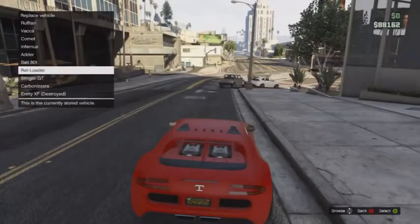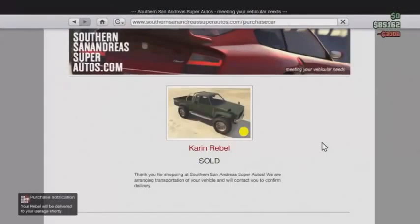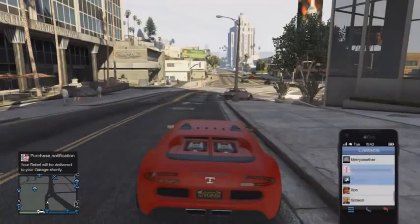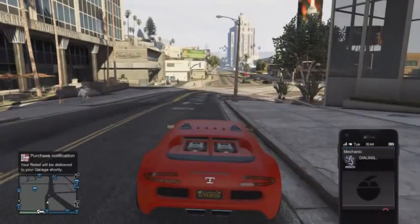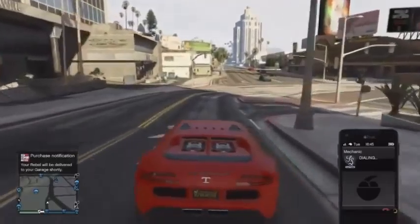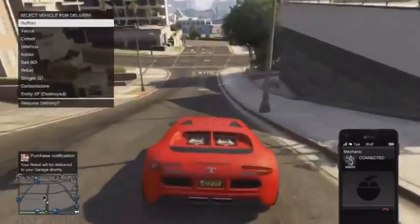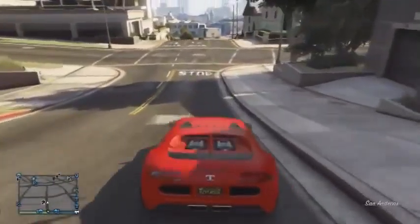Now you need to go on the internet, go to San Andreas Super Auto, and choose a very cheap car — the Karin Rebel — which costs $3,000. Make sure you purchase that. If your garage is full, replace a car with whatever's there — something that's probably not worth a lot, because you don't really want to lose a valuable car.